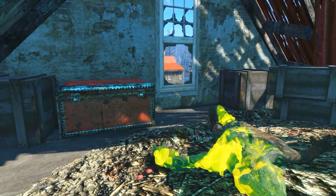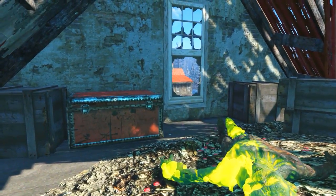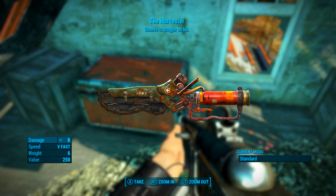Once they have been slain, on the very top floor or the attic of this destroyed building at Echo Lake Lumber we will find a red steamer trunk. Open up this trunk, have a look in it, and there will be the Harvester. Be sure to harvest this weapon by picking it up.